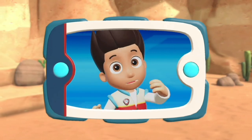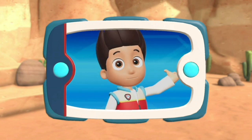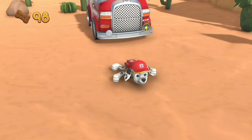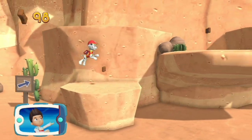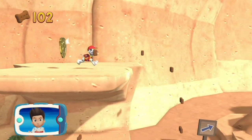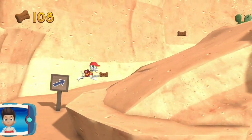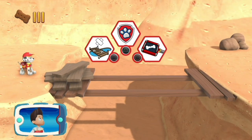Chase followed Jake's scent to this path. Now Marshall needs to follow the path to Jake and use his X-ray to find out how he's hurt. Medic Marshall! There's a golden paw print nearby. Keep collecting pup treats whenever you find them. Collect all of the golden paw prints that you find.